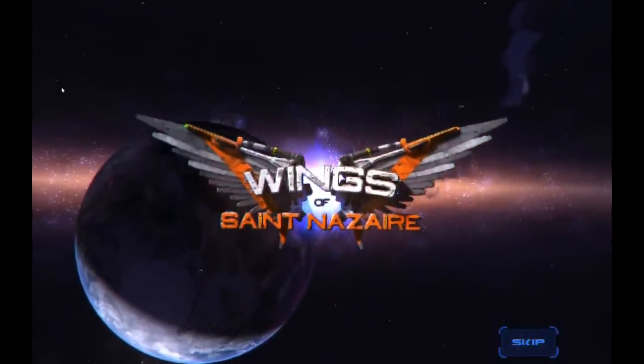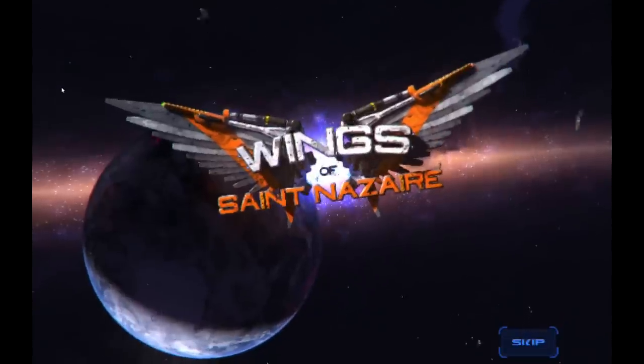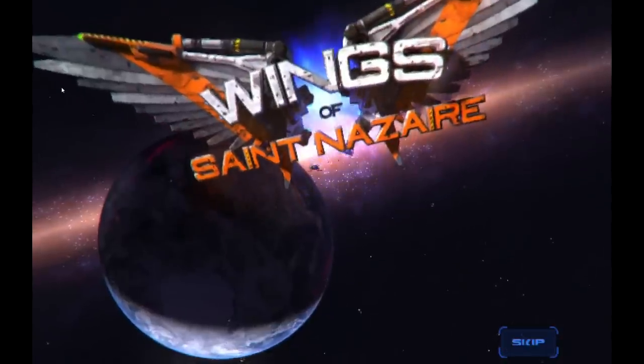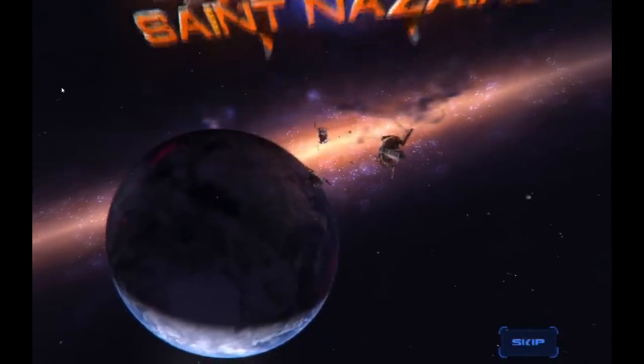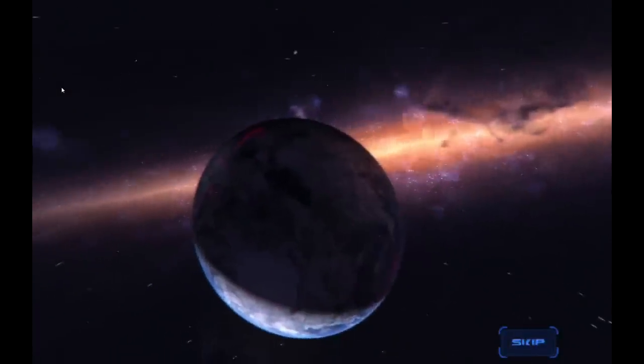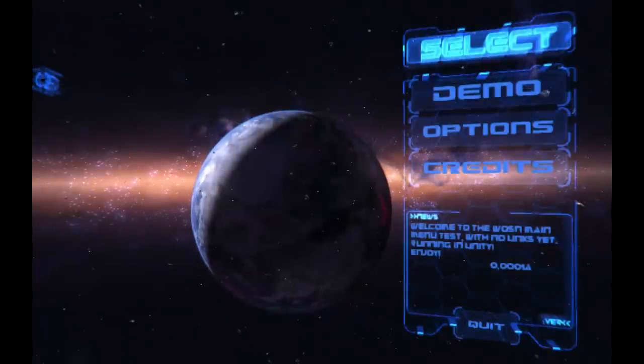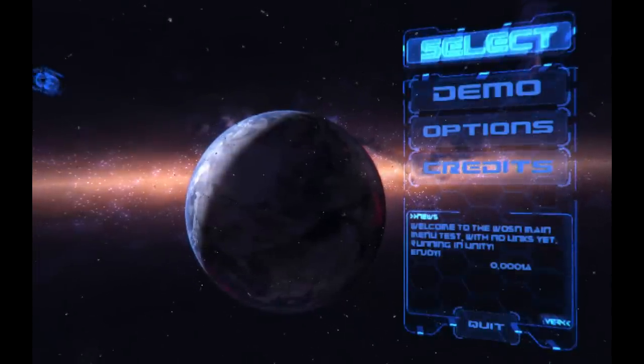And it is a modern graphics engine. It's built on Unity 3D, but they've tried to make it look like Wing Commander, which was originally released in 1990. You can see the spacecraft as they fly by — they are just sprites which are being rotated and scaled. That is a purpose, a design decision by the developers.